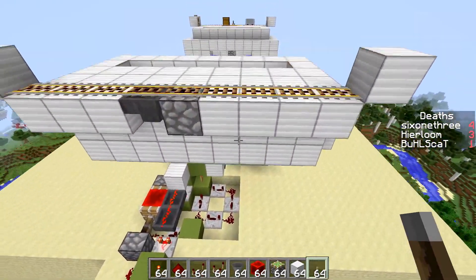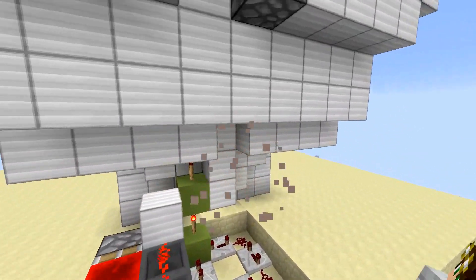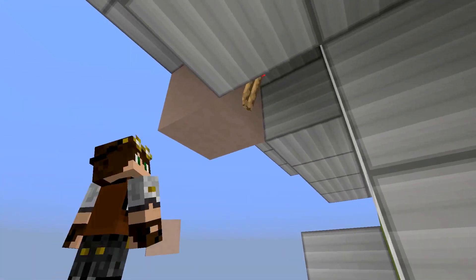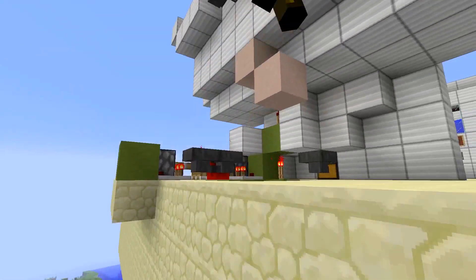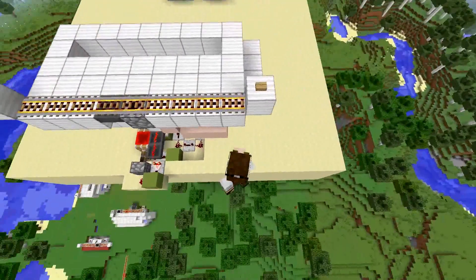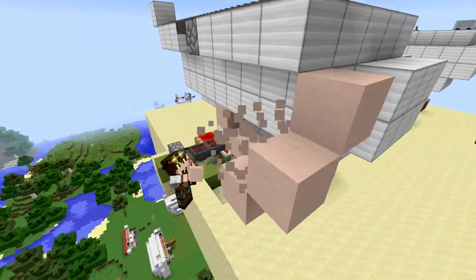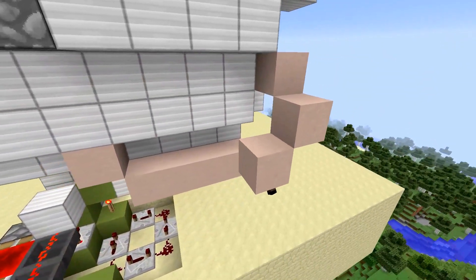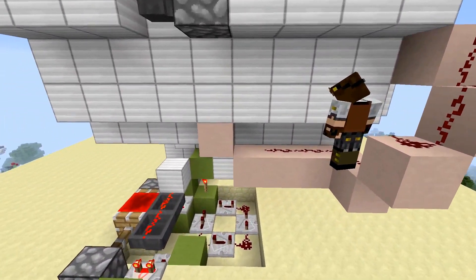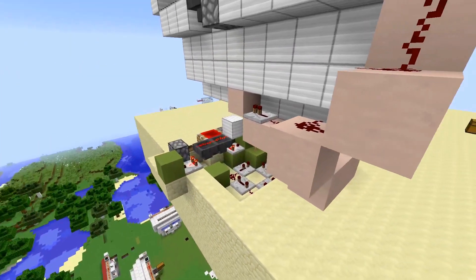Once the hopper clock for the lava is in, it's time to set up the water for breeding cows. Come to the center strip, place a block there with a torch on the inside. Grab a block, remove the previous one, come back a couple of spaces. This is where the button will be placed to activate the water. Bring that signal down, place redstone on there, and a repeater running into the back of it — leave it at the default speed. That circuit is complete.